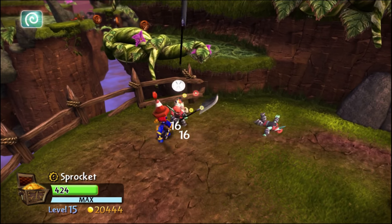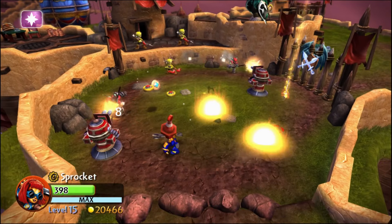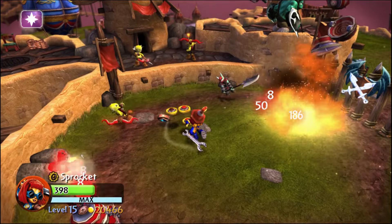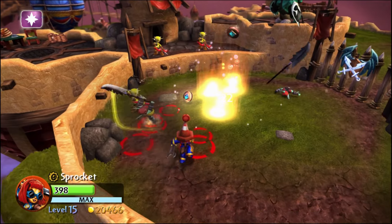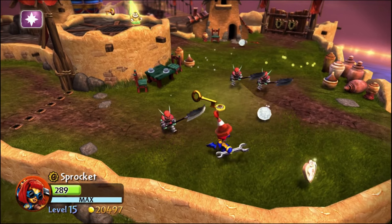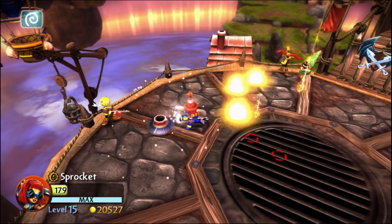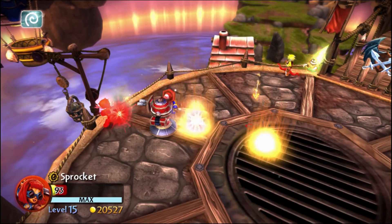Enemies on Nightmare Mode can destroy turrets in just one or two hits. This makes Sprocket pretty tough to use, and I can honestly see her being much better in multiplayer as your partner can distract the enemies while you build the turrets, but unfortunately that is not an option for me.